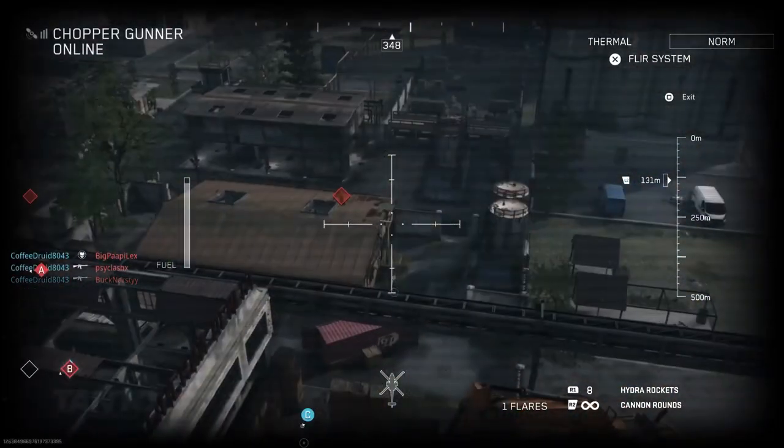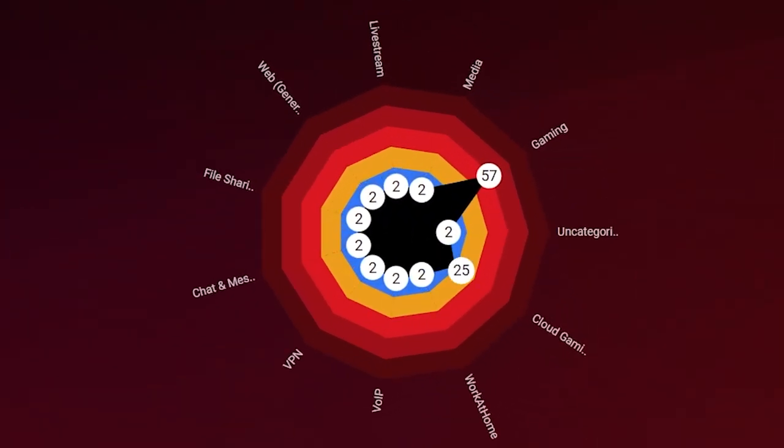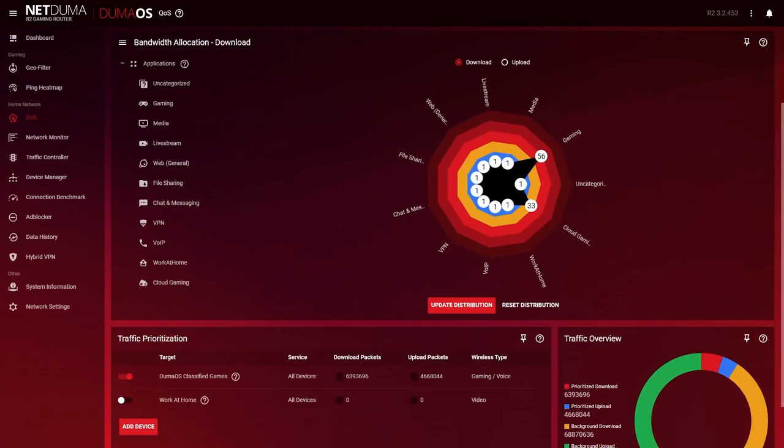We can go a step further in prioritizing gaming with bandwidth allocation. You know how your home uses your network, so by deciding how much bandwidth each activity or device in your home gets, you have full control over your network's priorities and make sure nothing comes between you and your game.